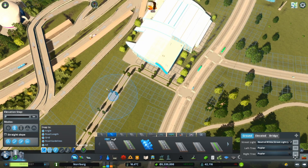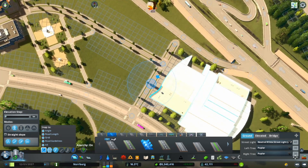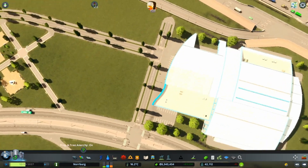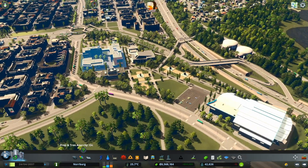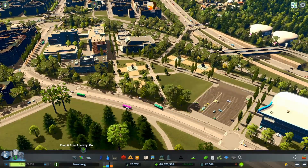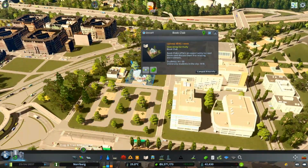I also want to drag this road up just here. I'm not sure how I want to do all this. I think we can wrap up this episode - we now have attractiveness above 1,800. When we also get 1,800 students we can reach the top level of reputation in this trade school. I've placed lots of trees surrounding this area and some more parks and different types just to get the attractiveness up above 1,800.